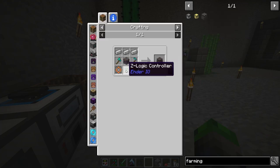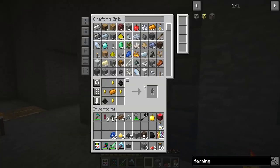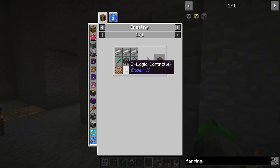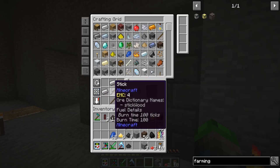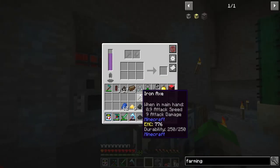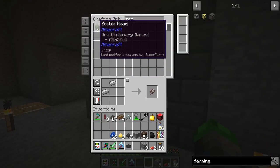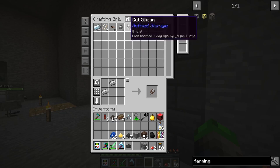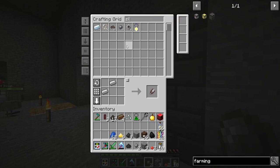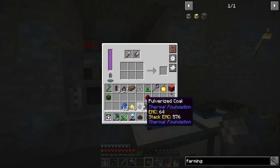There it goes. To make the farming station we need a Z-logic controller, two solarium silicone, an axe, and some shears. Let's go — iron axe and then shears. We do have a zombie head. Do we have some silicone? We do. We're going to need some redstone — I think we need both... no wait, we only need one.